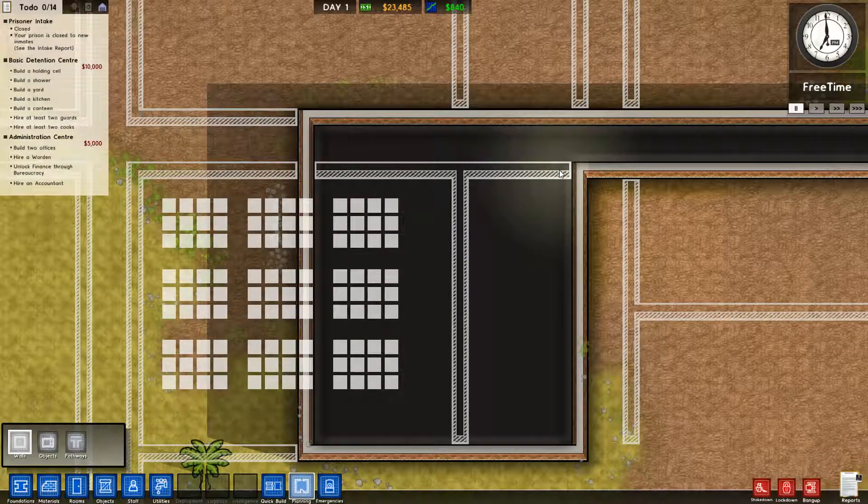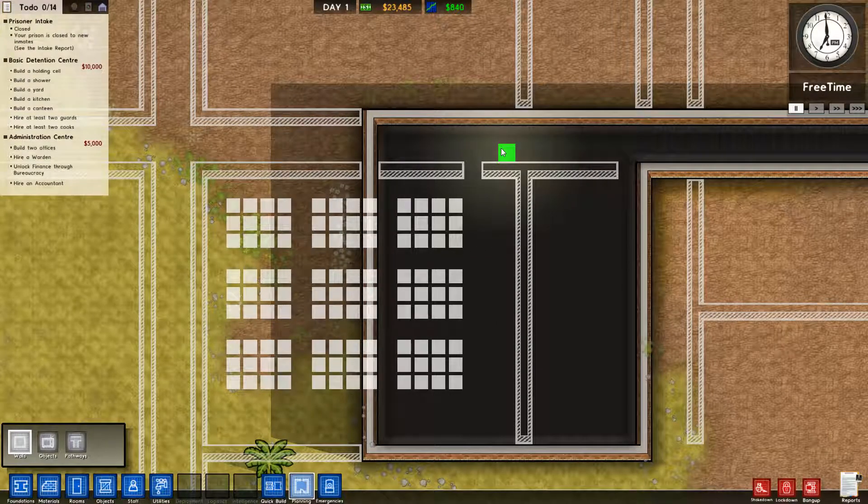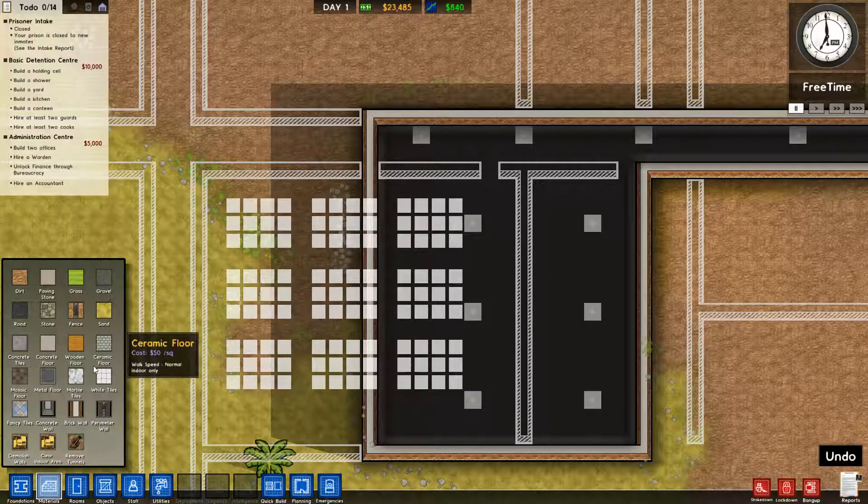We're going to have a staff entrance here, and they can enter there. We'll have a metal detector here, which is going to need to be here. So let's get these walls up.